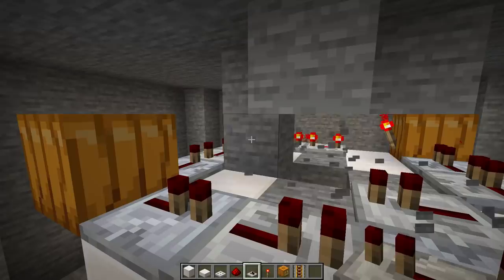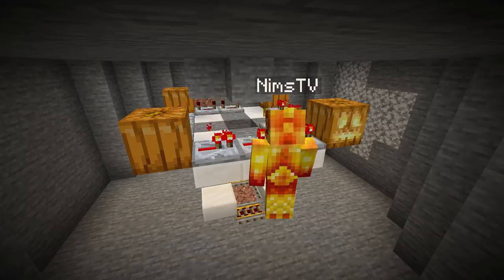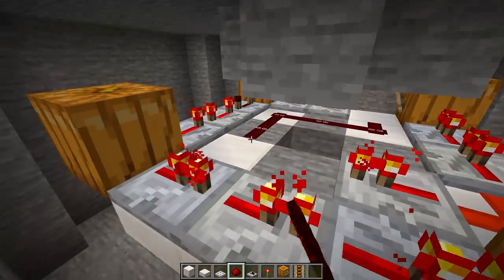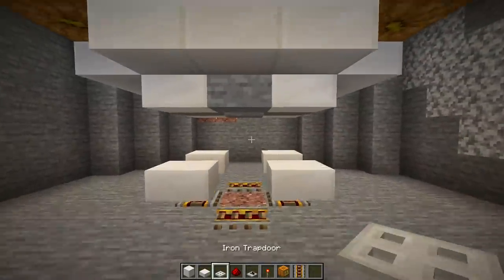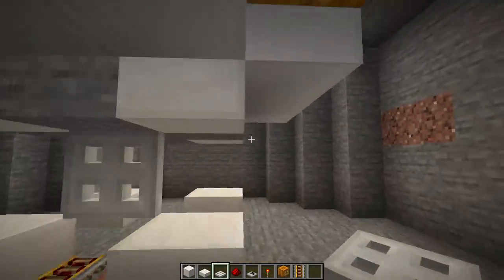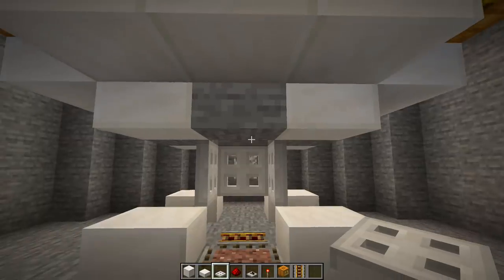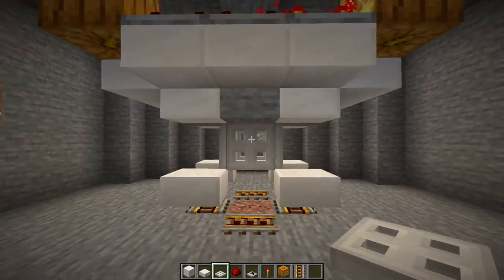Now we can destroy these four blocks and only these four blocks — this will make way for some redstone. We'll place some redstone down, connecting that redstone torch from earlier to the front of that very first redstone repeater. Lastly, we'll drop down and place the iron trapdoors on the front underside of those blocks. You could also place some glass in the corners here — it's not necessary, but you could if it makes you feel more comfortable.